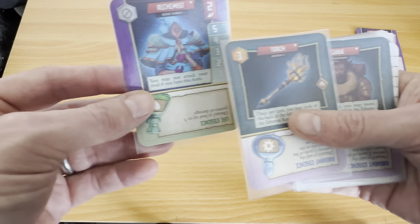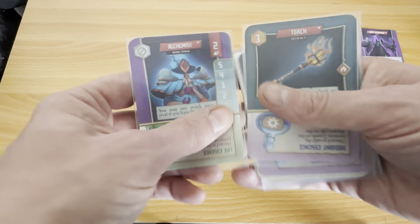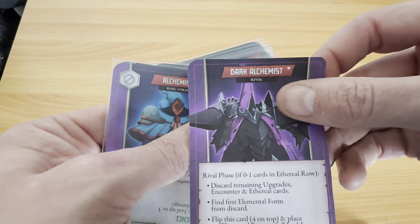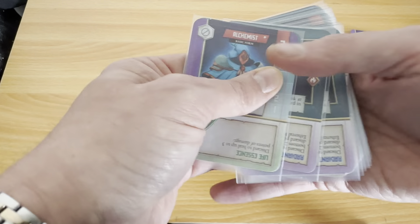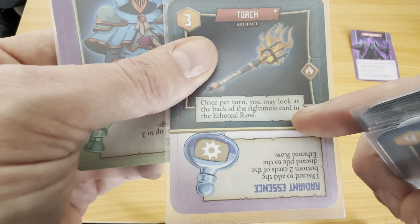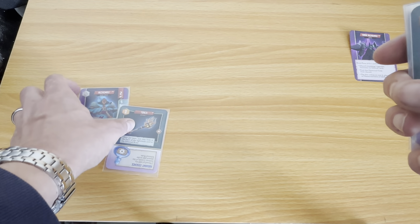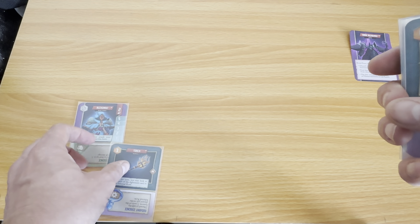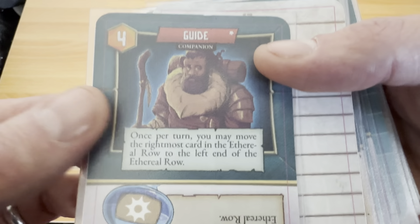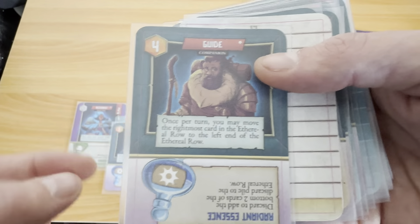So this is our alchemist, and you see these numbers down the side here — this is their health, and you track it with one of your other items. Most of the starting cards have this little star in the corner, so you know these are the cards you can start with. Our first piece of equipment is the torch. Once per turn you may look at the back of the rightmost card in the ethereal row — very useful. We also start with a companion, the guide. Once per turn you may move the rightmost card of the ethereal row to the left end of the ethereal row, so the guide and the torch work really well together.